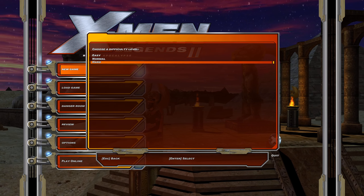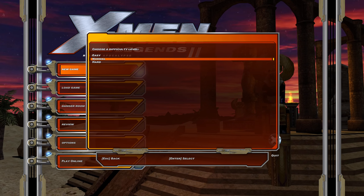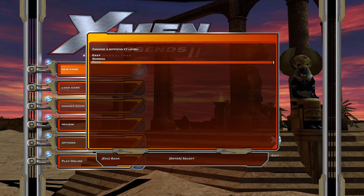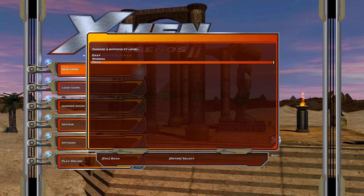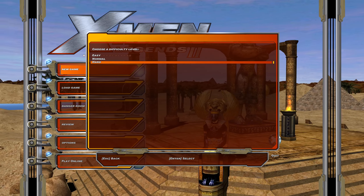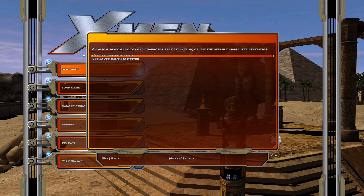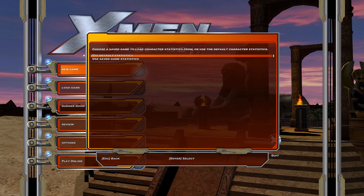I'm going to be doing it on normal. I tried hard mode and it basically starts you at level 50 with all the enemies at level 50 and above. It's not really good to do unless you're loading a previous save where you have all your stats kind of where you want them to be, and I don't really have a save for that. The game asks if you want to use default stats or saved game stats — we're just going to use default.